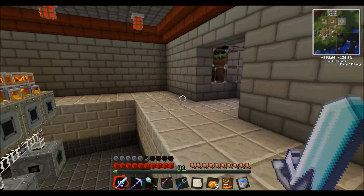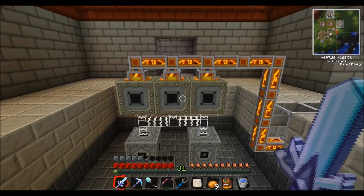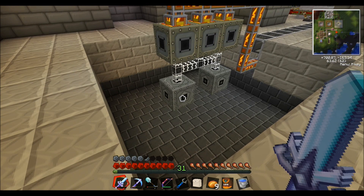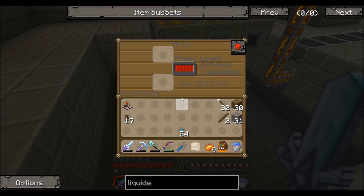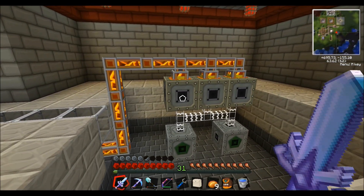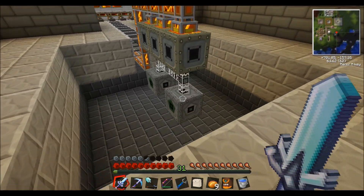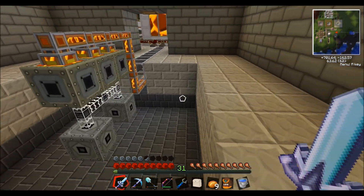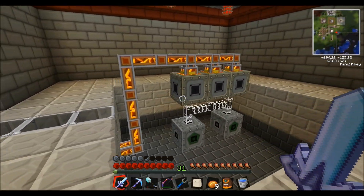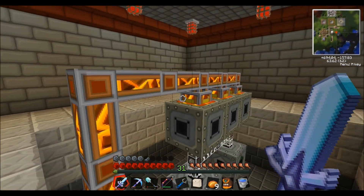Hey guys, back playing FTB episode 13. I'm in the process of working on my lava power plant here with the thermal generators from GregTech and a couple of MFSUs that are just about full. So this isn't complete — I want to do six more thermal generators and a couple more MFSUs just to have a little more power storage. This isn't going to use the power just yet; it's for future projects.